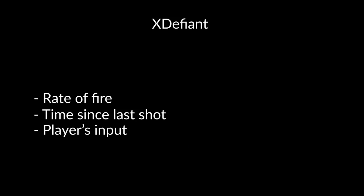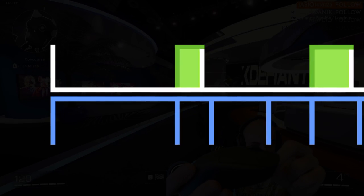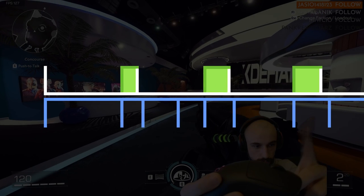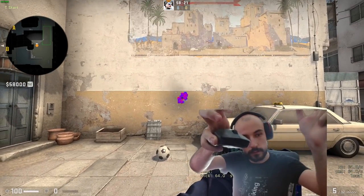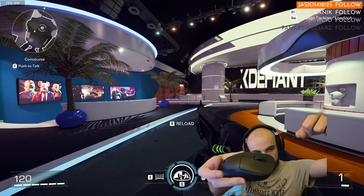Unfortunately, in The Next Defiant it seems they added an input buffer on top of that. An input buffer in this case means that even though the user pressed the button too soon, the game remembers that and will fire the shot as soon as it's ready. This may seem like a good idea because it makes it easier on players who aren't that good with semi-automatic shooting, but actually this is awful because of one simple reason: with this solution, the moment I click the button and the moment the gun fires are not the same.